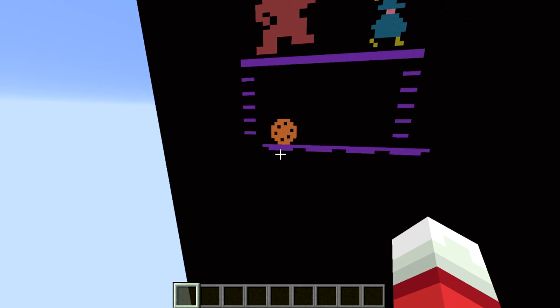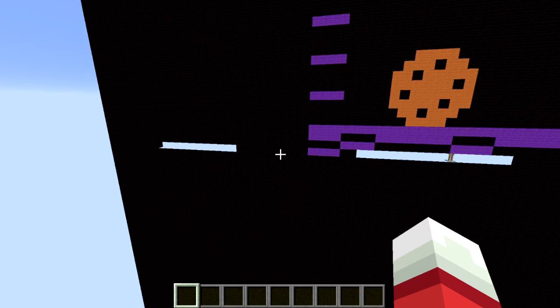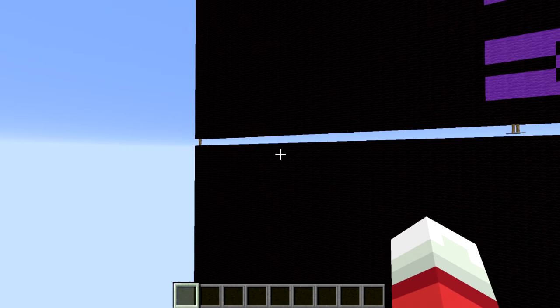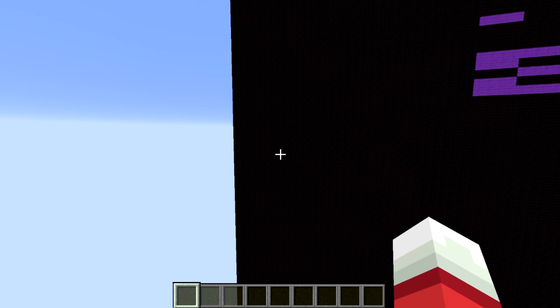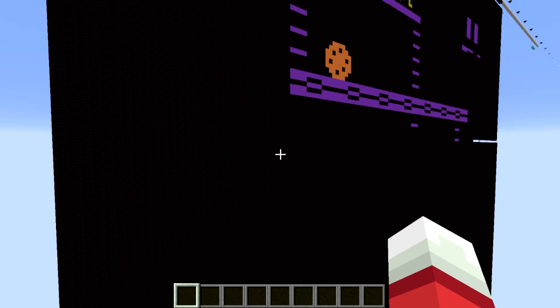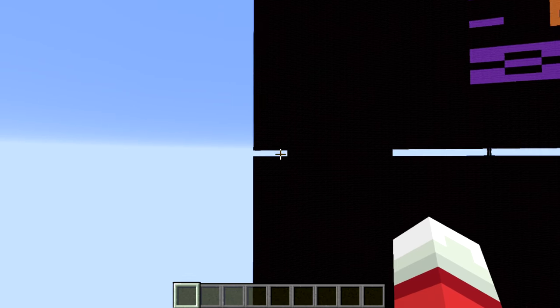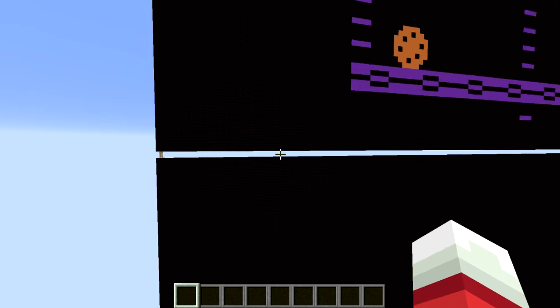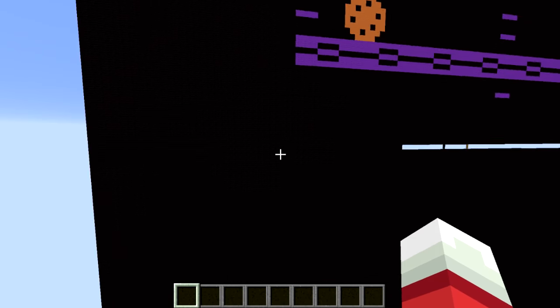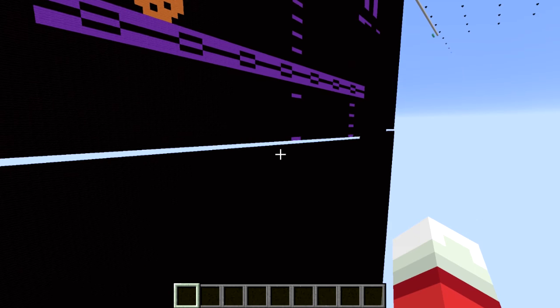You may notice this little armor stand — of course, this is a Seth Bling video — kind of flying across the screen, drawing pixels to the screen. Back in the day, we had CRT monitors, cathode ray tube monitors, or TVs. They worked by scanning across the screen with an electron beam, drawing pixels to the screen. And so this armor stand is that scanning beam, and it is drawing pixels to the screen.